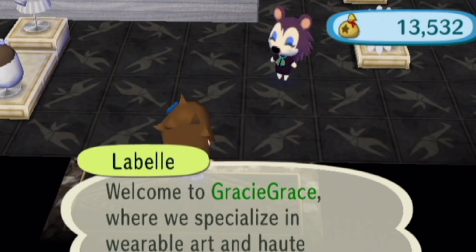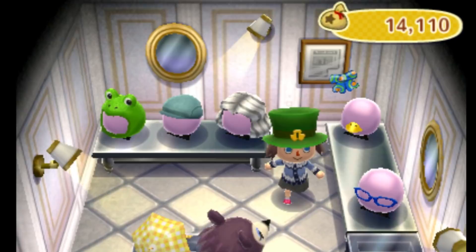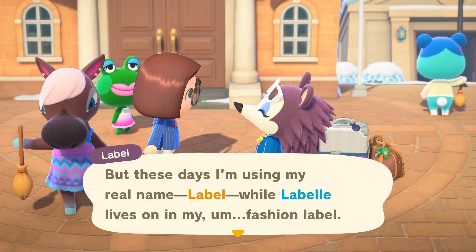In City Folk, we finally get introduced to Label, or LaBelle as she was known. LaBelle helped run the high fashion store called Gracie Grace. By New Leaf, the hedgehogs seem to have settled their differences, and LaBelle works in the accessories department of the Able Sister shop. We see LaBelle again in New Horizons, but as Label. She has started her own fashion line using her past name, LaBelle, and asks the player for help to study fashion further.